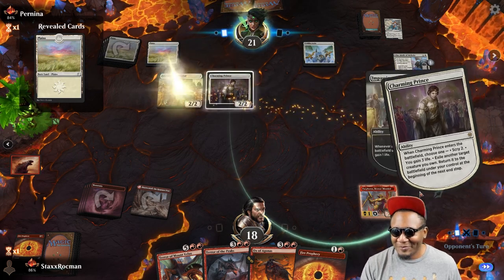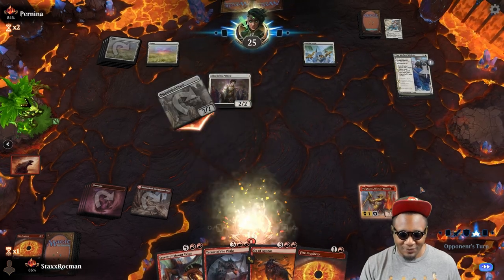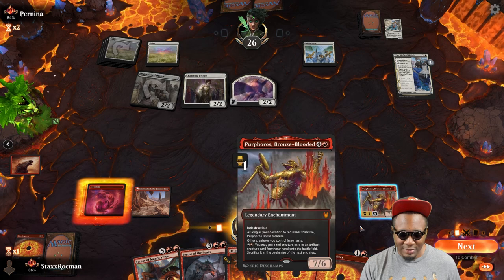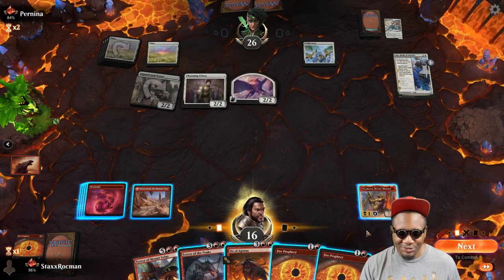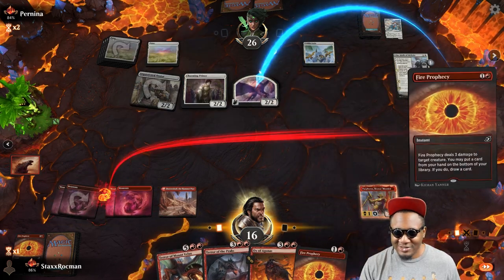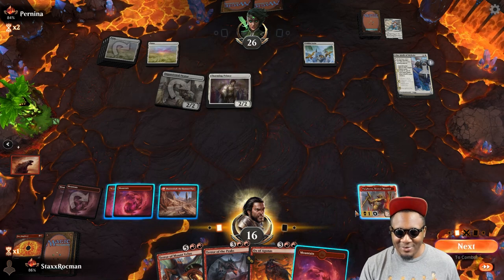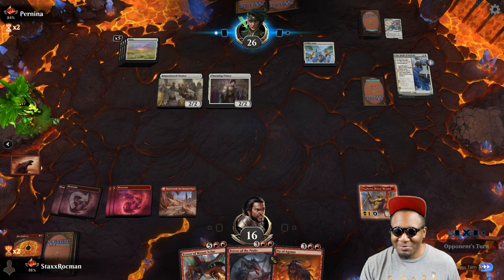Oh, that's not Banishing Light — she's gonna go searching for one. I think I just roast the Griffin and try to draw a land so I can have six lands. I typically like to — there we go — I like to be able to swing with Purphoros online. It just makes it that much better. Pernina, you're approaching the danger zone.